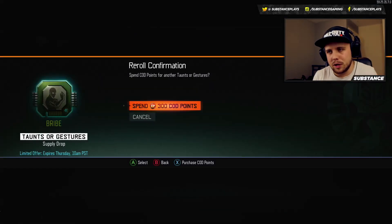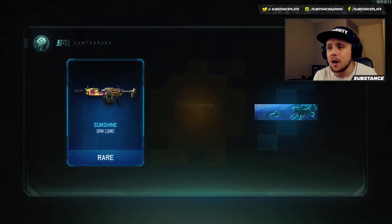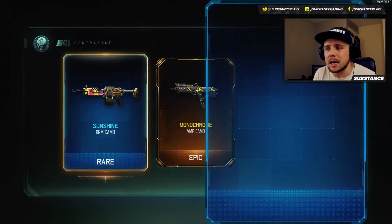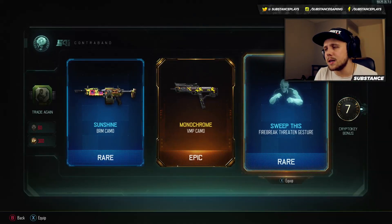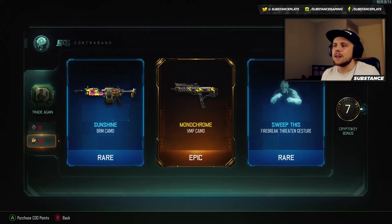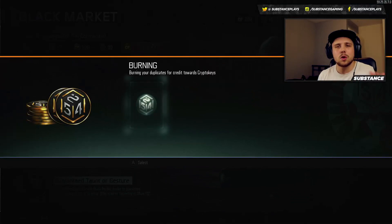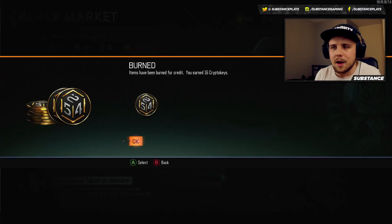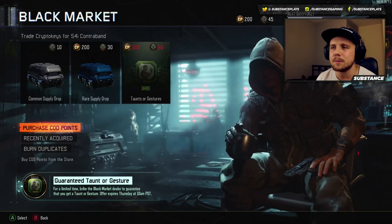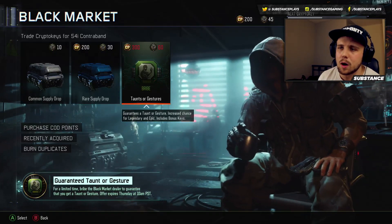Still, definitely not worth 300 CoD points. Let's see what else we can get: we get a Sunshine camo, the Monochrome camo, and a Sweep gesture. These aren't too bad, but I've spent all of them already — I've only opened two and I've spent eight pounds. It's an absolute ripoff. I could only open two because it was 300 CoD points — that's a joke. I'm not opening any more, I'm not sending any more money.